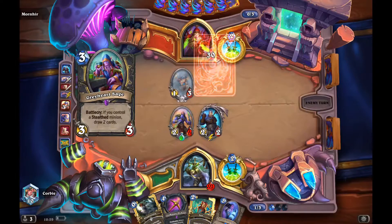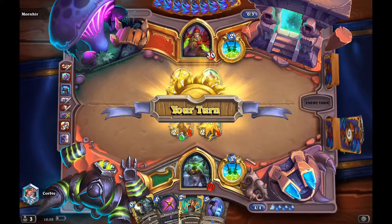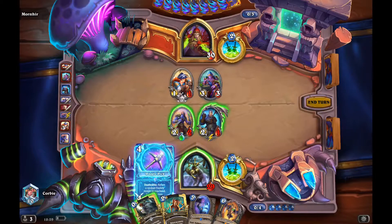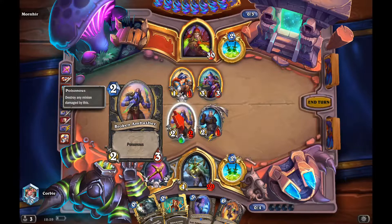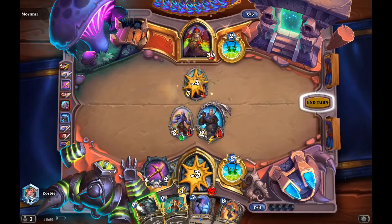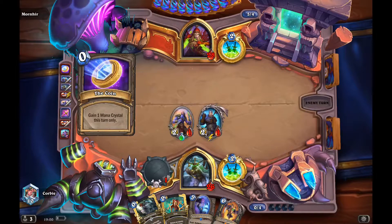He plays Greyheart Siege, so it doesn't kill the Kotka, but I don't have anything to synergize with the Kotka so I go Woggle Pick. I'm still going to try to keep the Kotka alive — maybe it could have some uses in the future. It could also be an extra body for the Faceless Corruptor if I need it. I think it'll at least kill one of these minions.